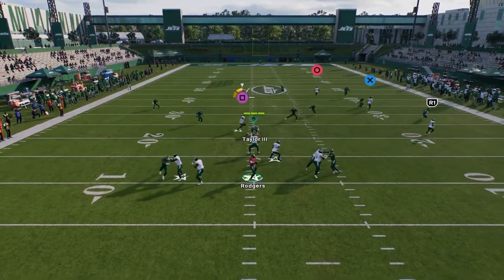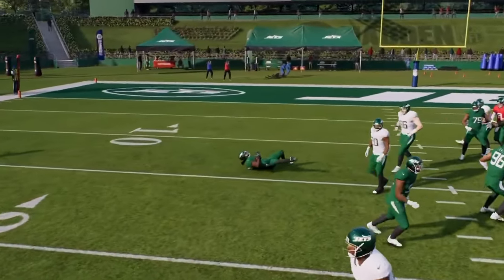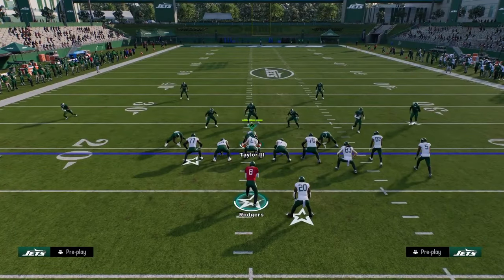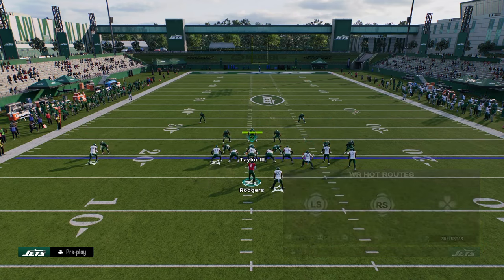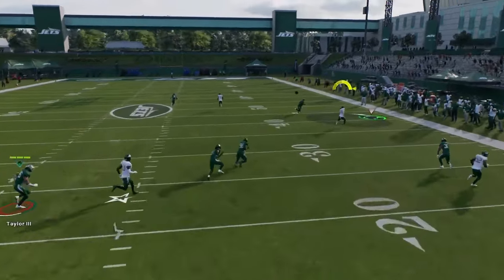When that happens, you just free-form the pass to the outside. For free-form settings, I'm on placement and accuracy, 20 out of 20, with no pass lead increase — I think that's a super big deal, you won't get as many overthrows. Against cover four or cover three, this stemmed corner is pretty effective, and you also have a backside in route as a simple check-down.